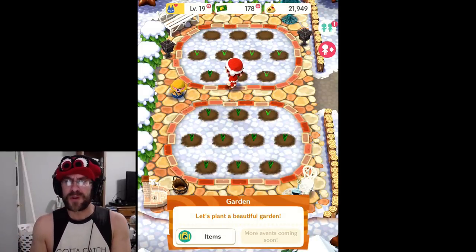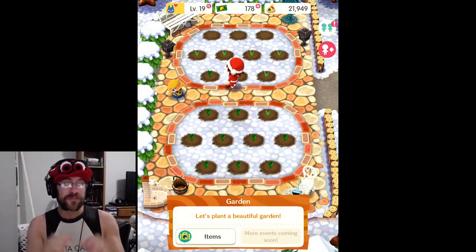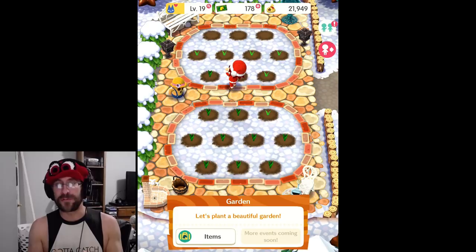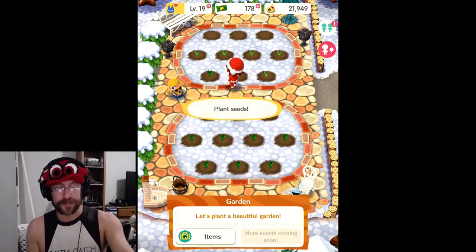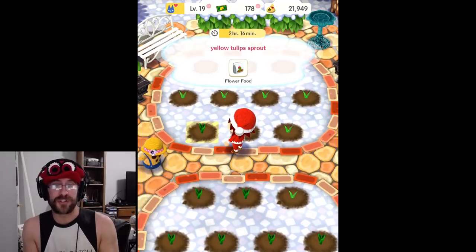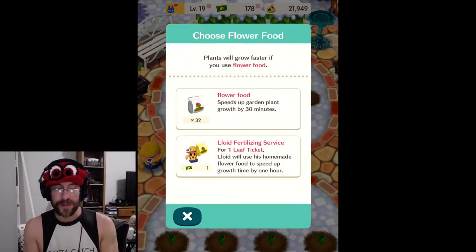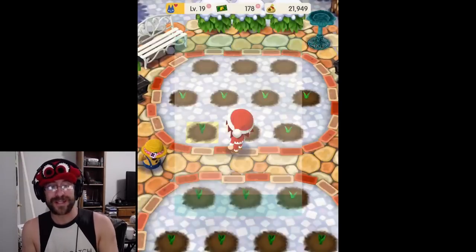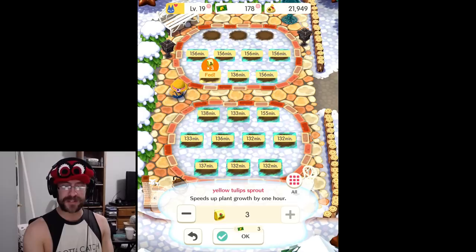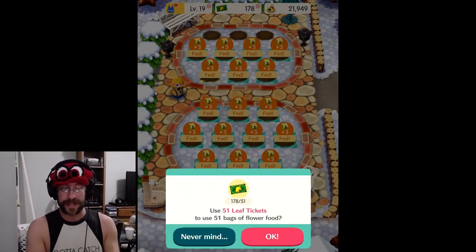Hey pocket campers, we are going to collect some flowers and go visit some friends and cross-pollinate with their flowers to get seeds for new flowers to bring back to our garden. The first thing we want to do is get some of our own flowers. You'll notice there are timers on all of our flowers, so we can use flower food or leaf tickets. This is one of the better uses for leaf tickets the game has given us. I'm going to go ahead and use 51 and make everything grow right now.